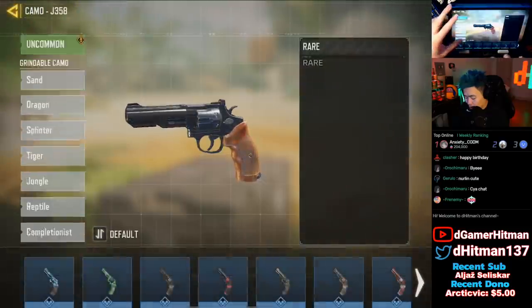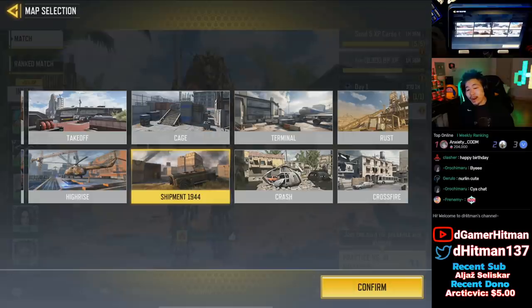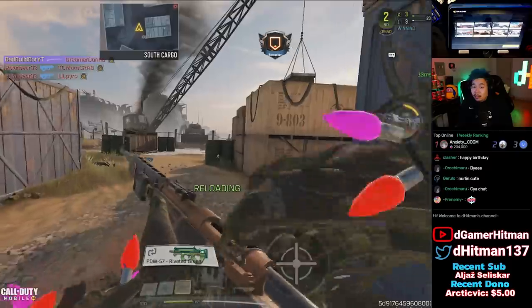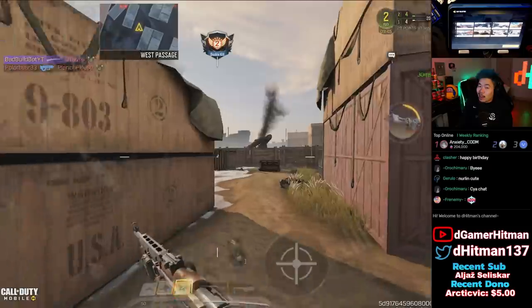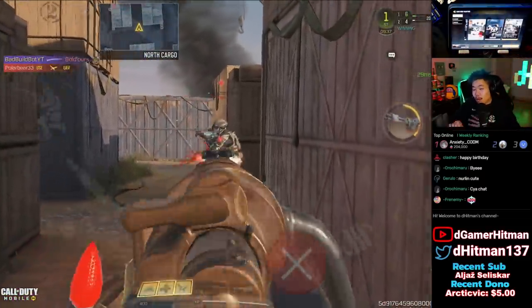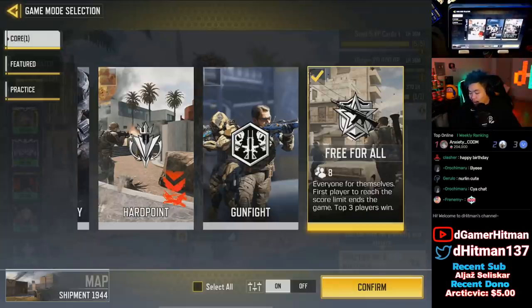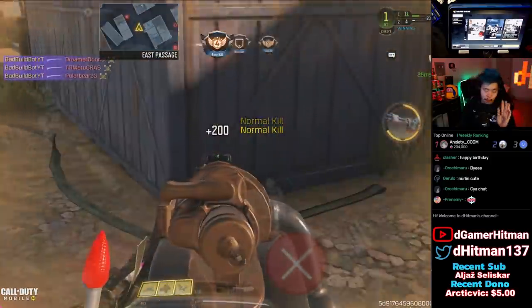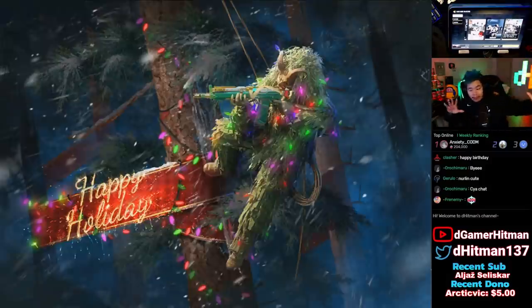Now we're going to give you three tips and tricks based on what you're trying to do with the gun. The first tip: if you're trying to unlock one specific gun and one gun only, you should be playing shipment. Shipment is the best map for grinding camos — it's going to be sweaty, but I'll give you an alternative at the end. The best mode for one gun only is free-for-all, with eight players in shipment you're going to get a lot of kills very fast. Super important: once you get 10 kills, quit the game.